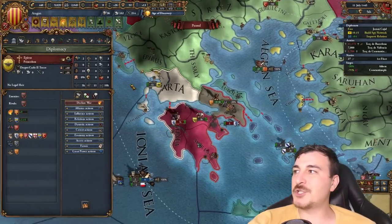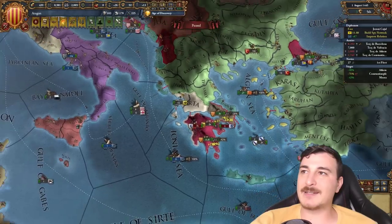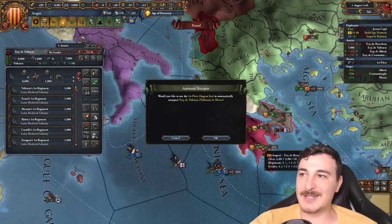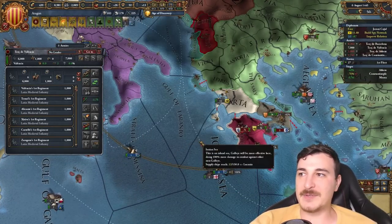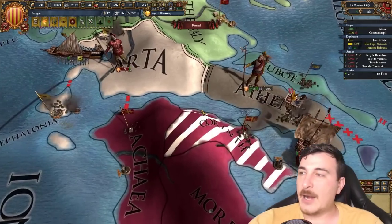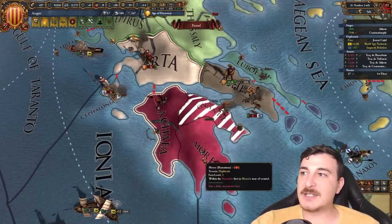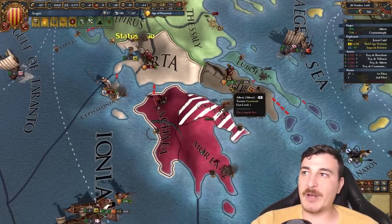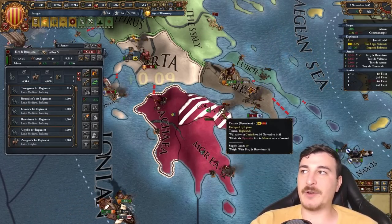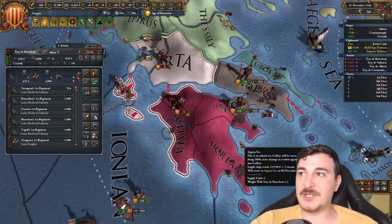Epirus just stole a province from me — cannot believe it! They cucked me from one province I wanted. Let's bring the rest of the army to attack what's left in Achaea, then we can move on and finish this war. Epirus made the mistake of backing out from that province, so the fort over in Morea is going to retake control of Corinth, meaning I can actually take it for myself afterwards.